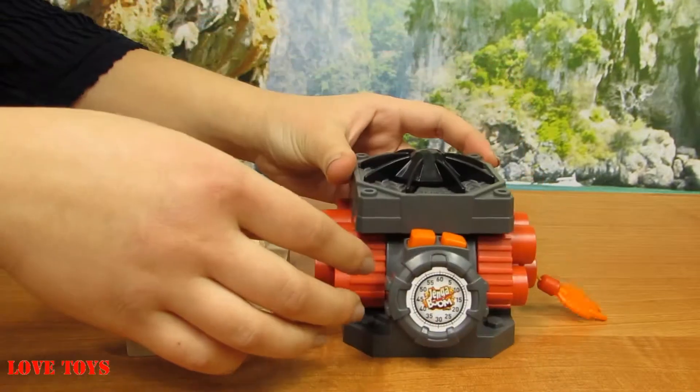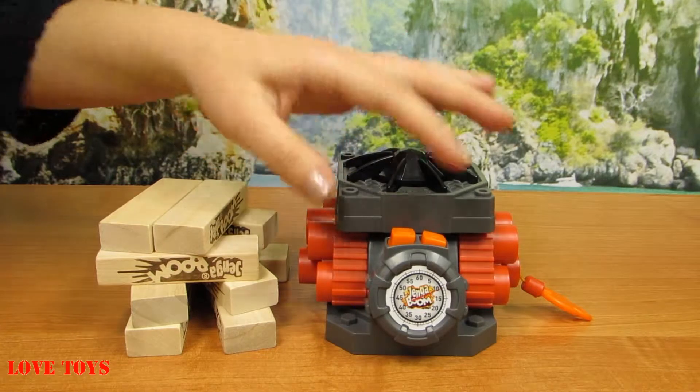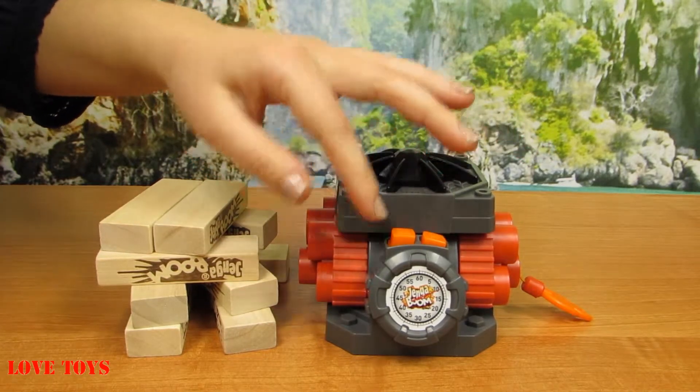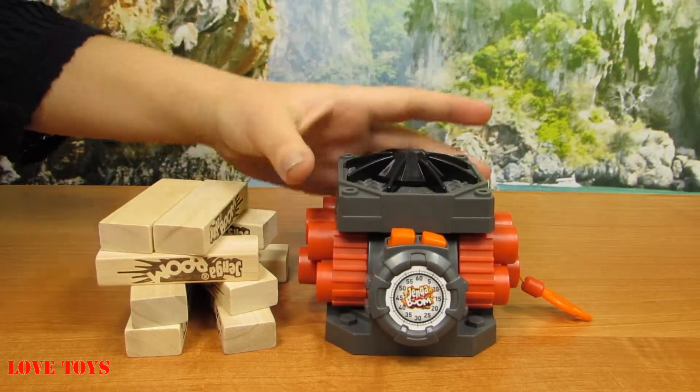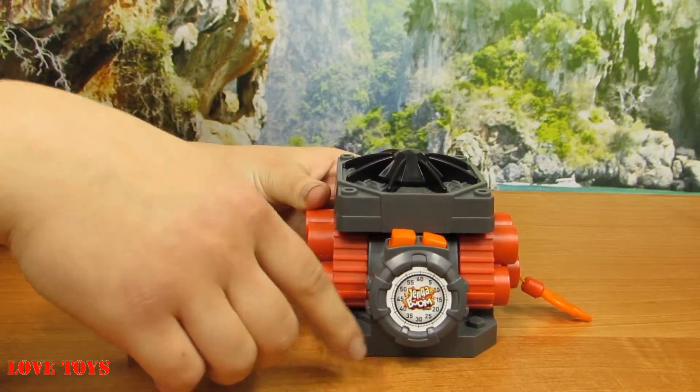It looks even like sand a little bit. And on this platform we're gonna set all of our blocks. Here we've got two orange buttons that we're gonna use to start our fun, and when we press this button our time starts to run.